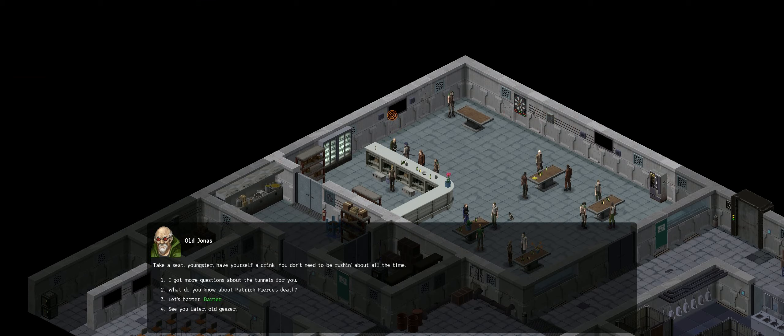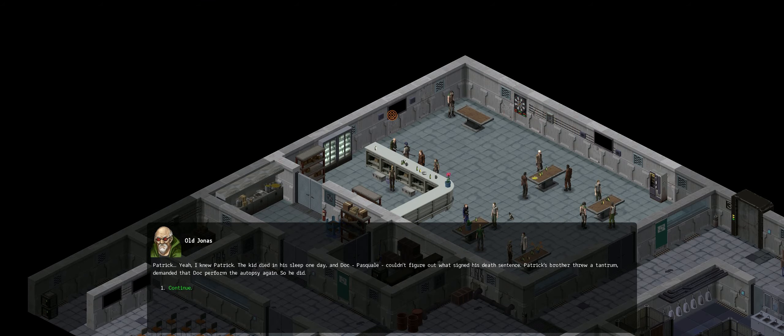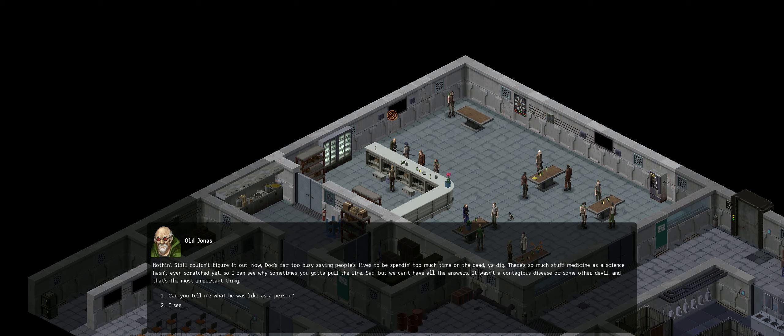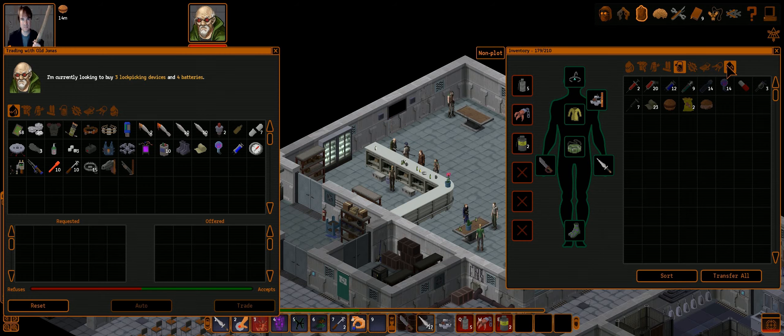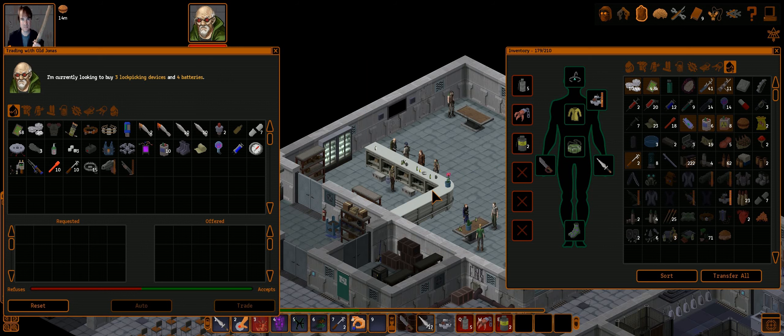Jonas at the bar: Patrick died in his sleep one day and Doc Pascual couldn't figure out what killed him. Patrick's brother threw a tantrum and demanded another autopsy — still nothing. Doc's far too busy saving people's lives to spend too much time on the dead. It wasn't a contagious disease, and that's the most important thing. Tanner confirms: Patrick died in his sleep, Pasquale examined him after death and again on Lennox's insisting — no visible traces of injury, external or internal. The body's still being kept on ice; Lennox refuses to bury him. Tanner thinks Lennox is just looking for someone to blame for his loss.